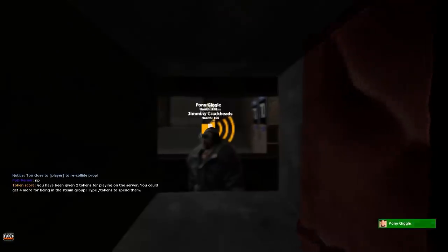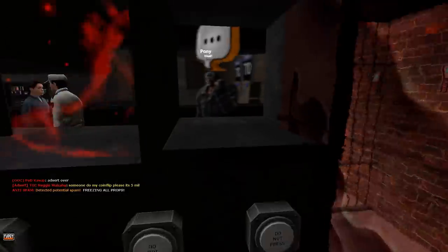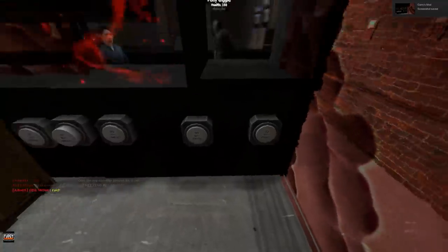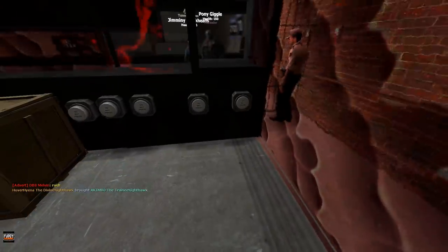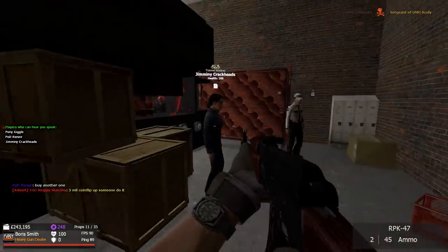We got our first customer! Hello Pony Giggle, welcome. How much for a pistol? I can sell you a pistol for eight hundred dollars — how does that sound? If you go ahead and put the money in here for me please. Eight hundred dollars there we go, and let's get him the Glock. There we go — hopefully that's a good deal. I don't know where it went though.